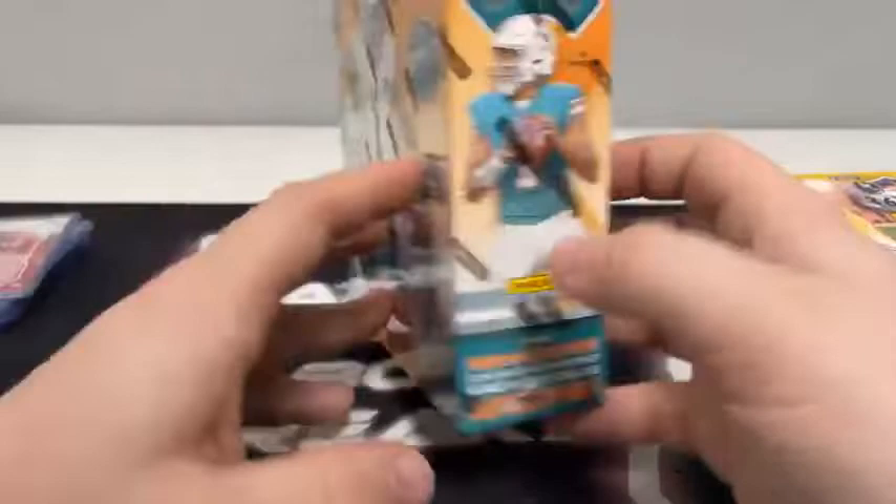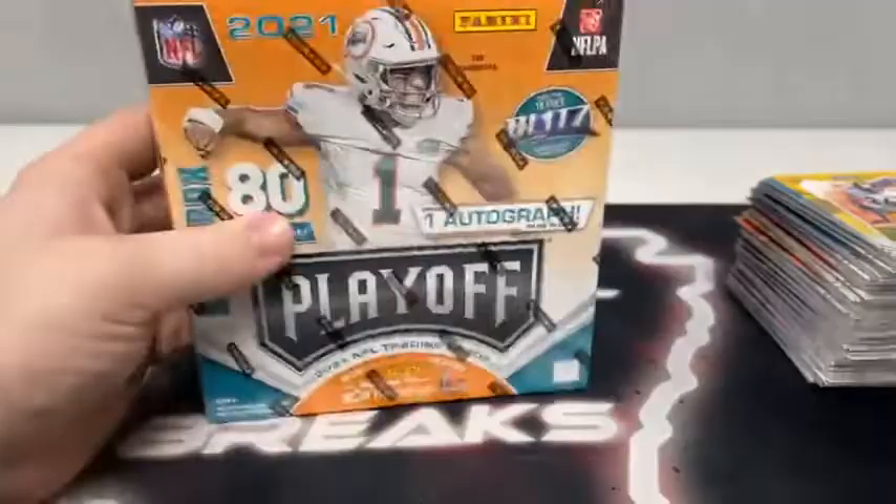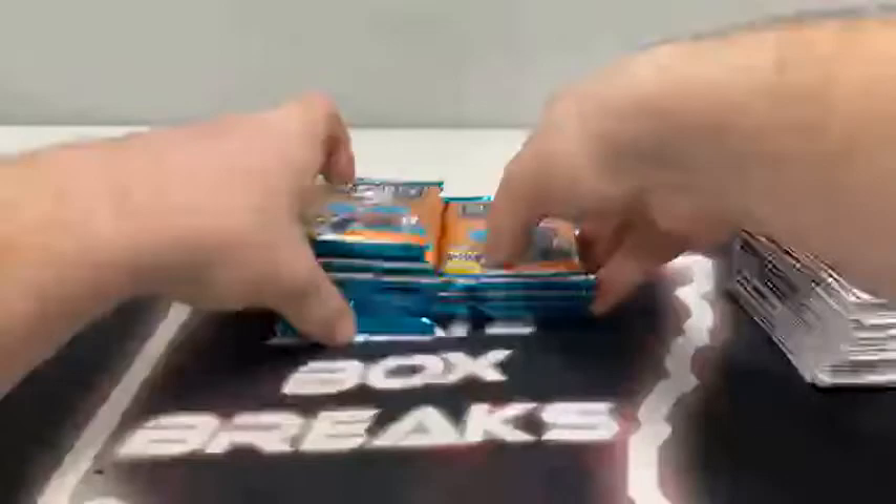We should see one autograph — that's per box on average. Looking for the Megabox Exclusive Contenders Rookie Ticket Preview Blue Autographs. You can also see the Red Zone Parallel and Pink Insert Parallels that are exclusive to the Mega. Ten packs, still eight cards per pack. Our final 80 cards, and we will do a recap at the end. There's the empty Megabox. Starting here, pack number one.